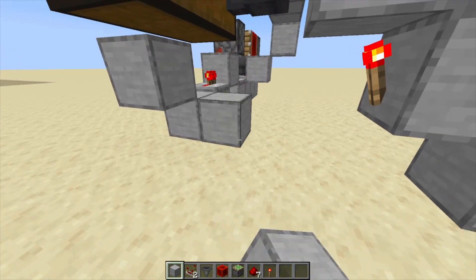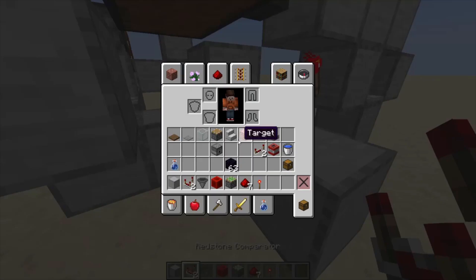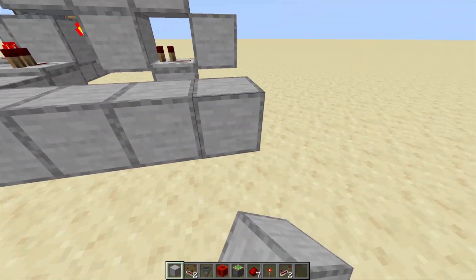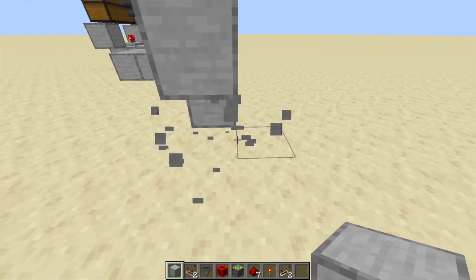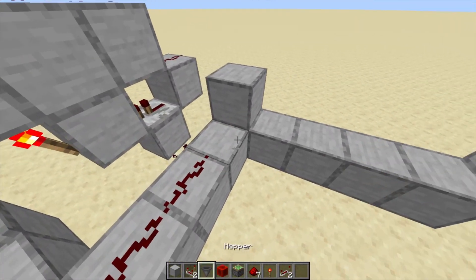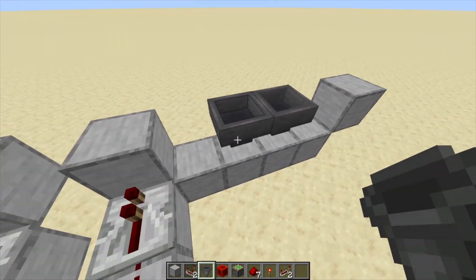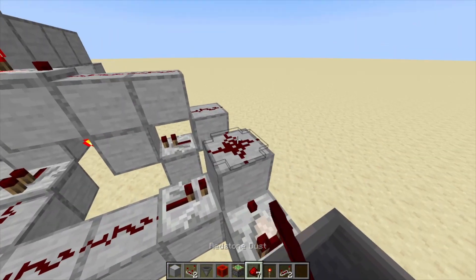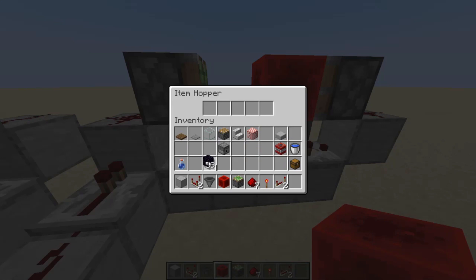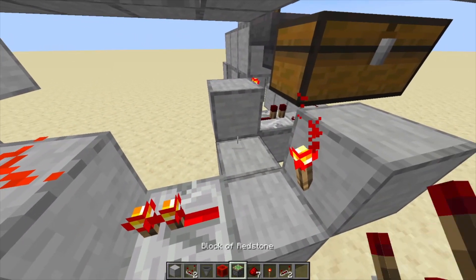Now place blocks like so with redstone and repeaters leading to another hopper clock. Build up the hopper clock, this time with 7 items. Make sure you place a repeater here too.